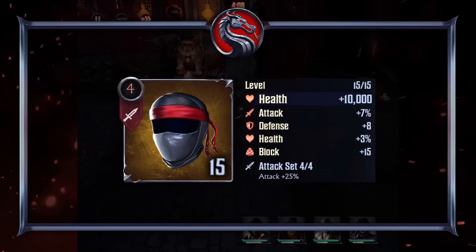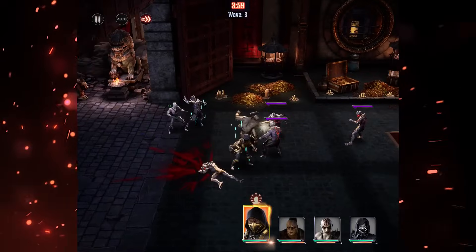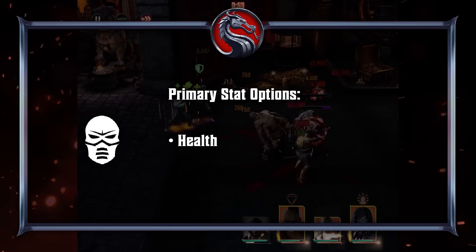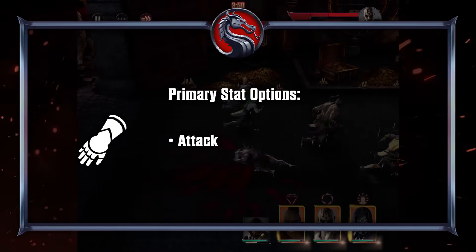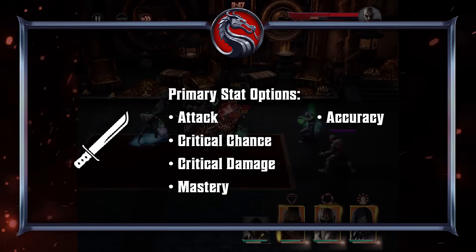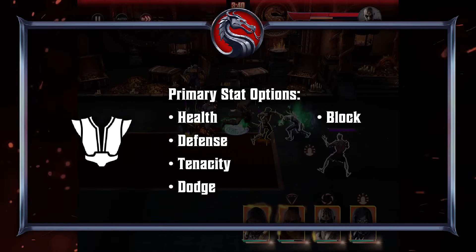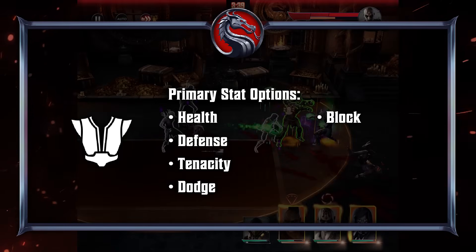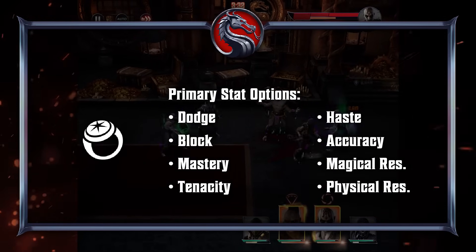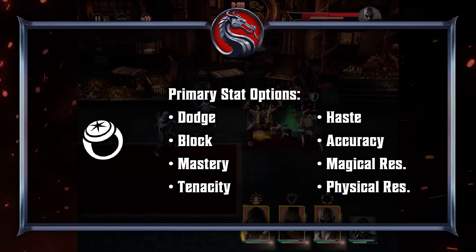They each have several traits including primary stat, substats, level, tier, rarity, and set bonus. Primary stat is the first listed stat which increases with each gear level. Heads will always provide health, arms will always provide attack, legs will always provide defense. Weapons will always provide either attack, critical chance, critical damage, mastery, or accuracy. Torsos will always provide either health, defense, tenacity, dodge, or block. Accessories will always provide either dodge, block, mastery, tenacity, haste, accuracy, magical resistance, or physical resistance. Note that accessory gear pieces are currently the only source of haste in the game.